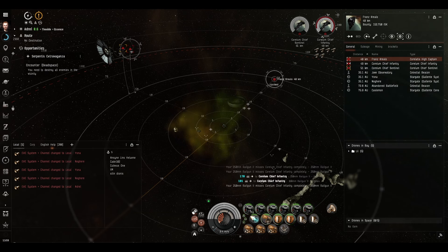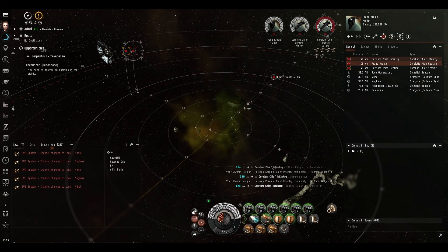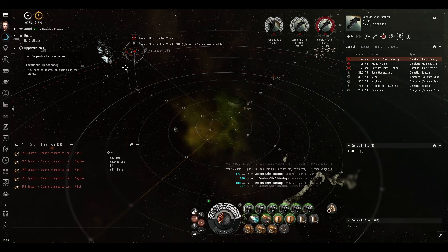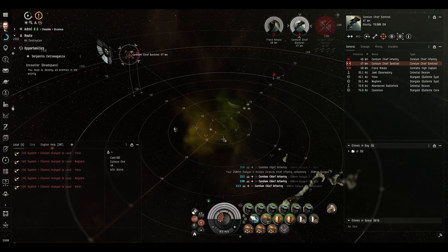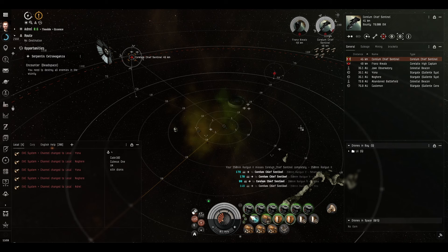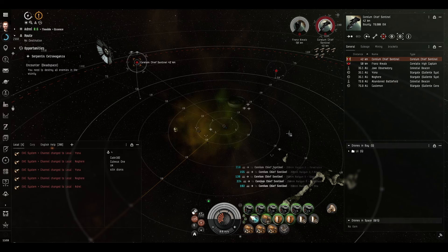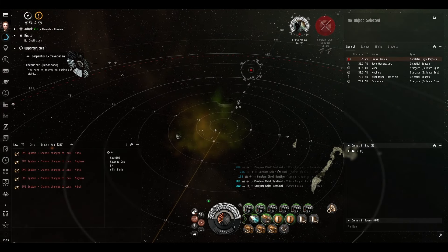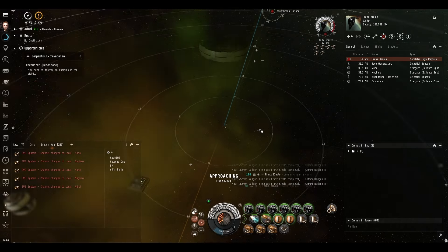We're missing rather a lot even though he's between falloff and optimal. That one is actually orbiting us because it's a red box. We should hit the yellow box one a lot easier, because that's still on direct approach and not moving sideways. You should see a difference in the quality and number of hits - barely any misses, some penetrates and smashing hits. Let's just approach the boss. We don't need the micro-warp drive anymore - just approaching him to reduce the range and the angular velocity.